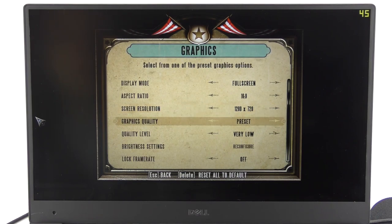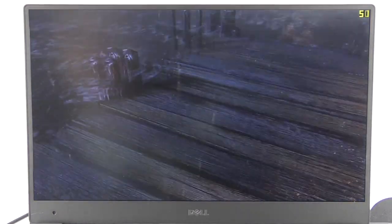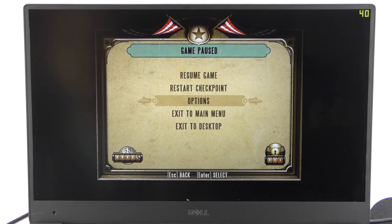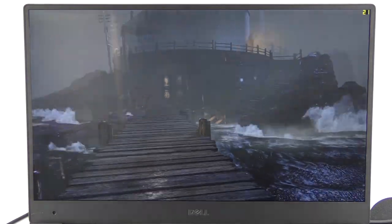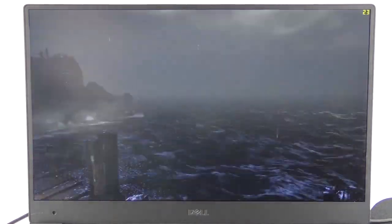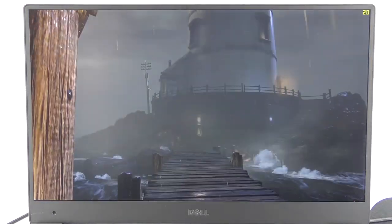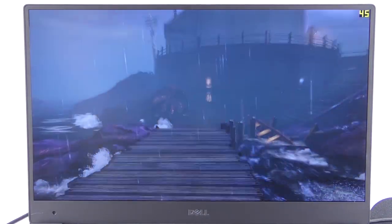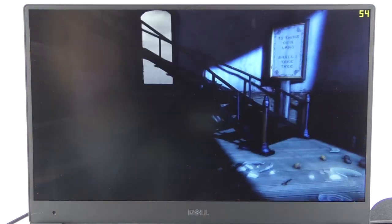At 720p we can bring the preset up to medium — the frame rate takes about a 10 FPS hit, so we're getting around 40 now, which is still very playable. Going up to full HD basically halves the frame rate. It does look a bit nicer and crisper, but I really think keeping it at 720p with slightly higher settings is the best option here — getting 40 to 50 FPS at high preset. This is a genuinely great looking game playing superbly well on the XPS 13.